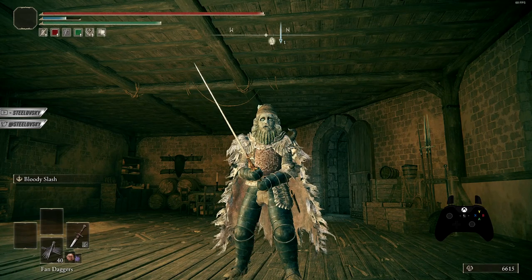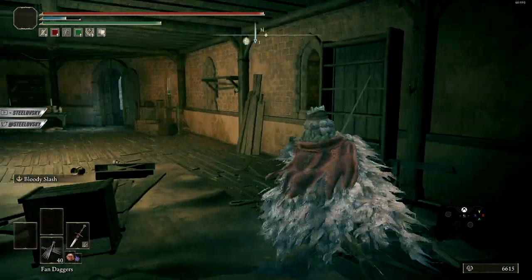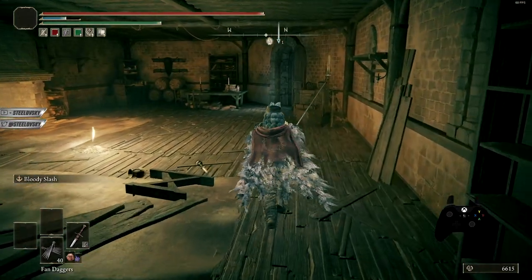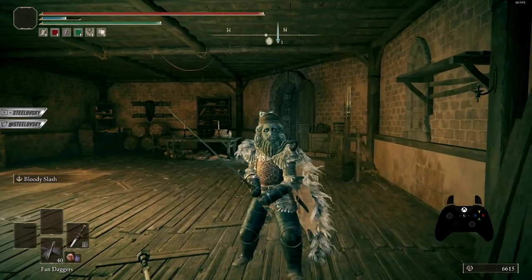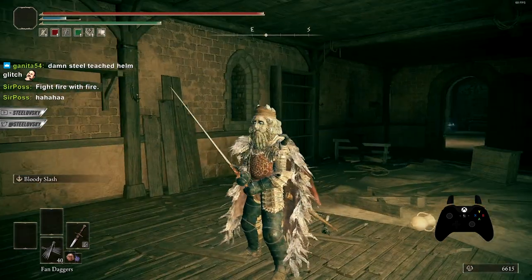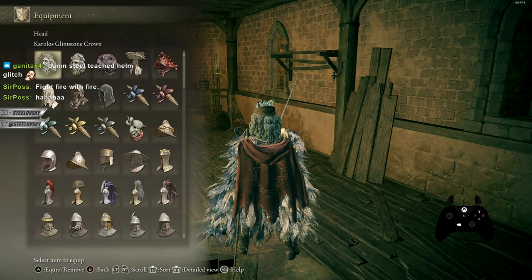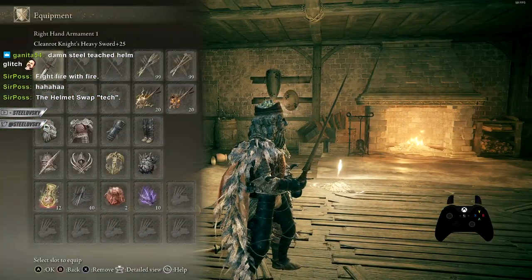If you encounter these ganks they also have Bloodhound Step, so they can just step away, swap quickly, and you're back to neutral. You can refuse to use broken things — cheers for doing that — but when someone is abusing everything against you, unless you just want to lose, you should treat them with their own medicine. A lot of these gankers are extremely laggy, so every single odd is stacked against you — it's a 1v3, they're all helm glitching, they all have Bloodhound Step, and they're all extremely latent.